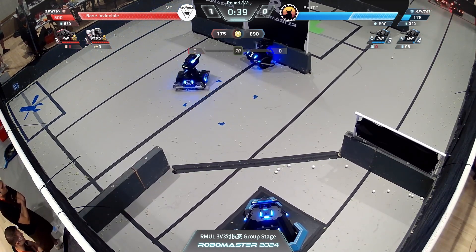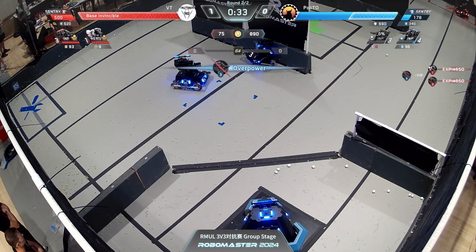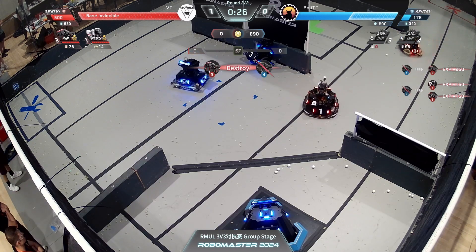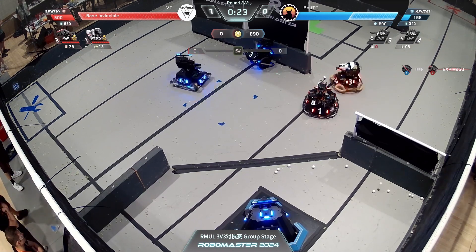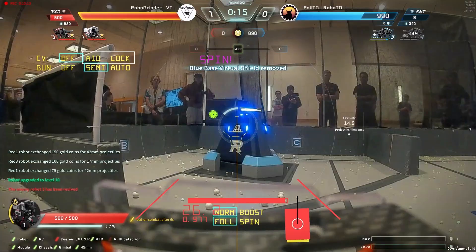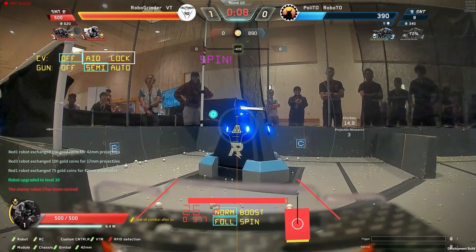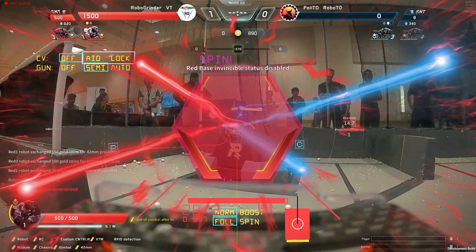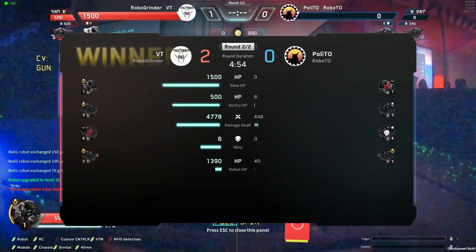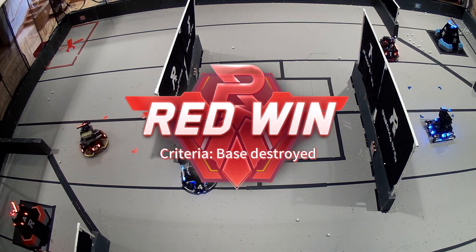With 40 seconds left, blue standard three has been taken out of commission and goes off power. It's really difficult as a balancing standard to get up off a wall — your motor torque has to be a bit higher. Virginia Tech will come in and finish this off. Technically sentry health is still close, but it will go to base damage — there it is! With 15 seconds left the hero chunks through. Virginia Tech wins 2-0 versus Torino. It seems blue still has a lot of overpower issues.